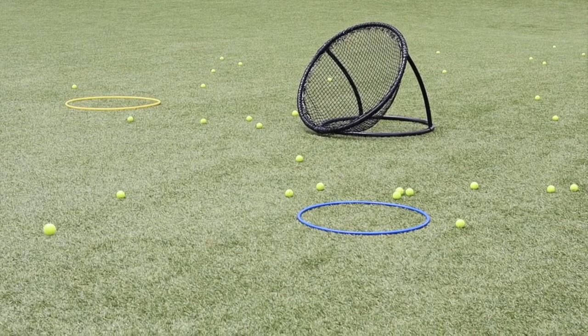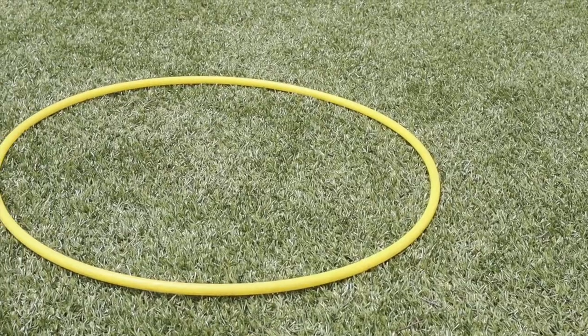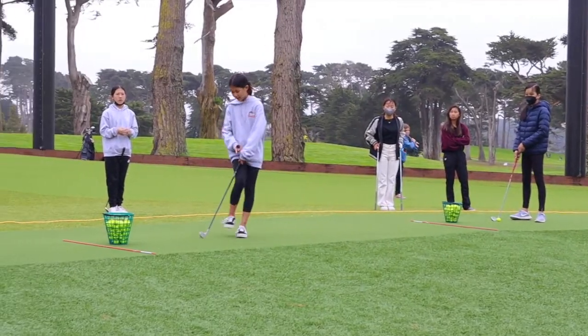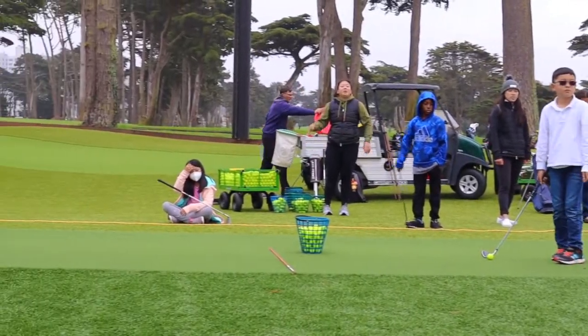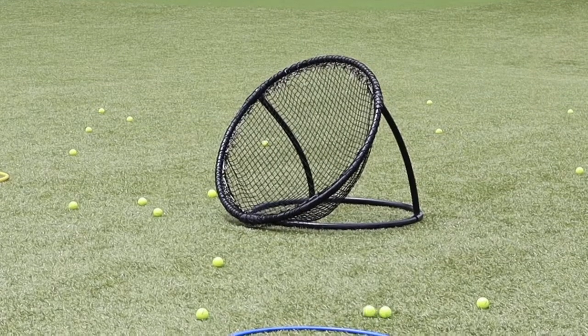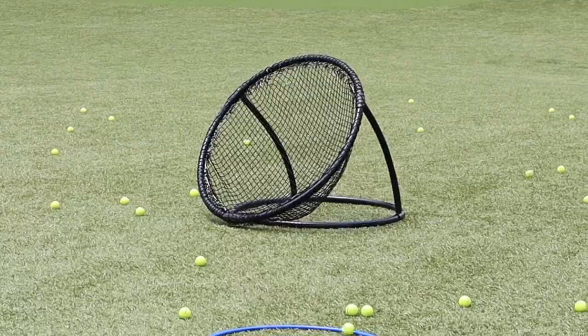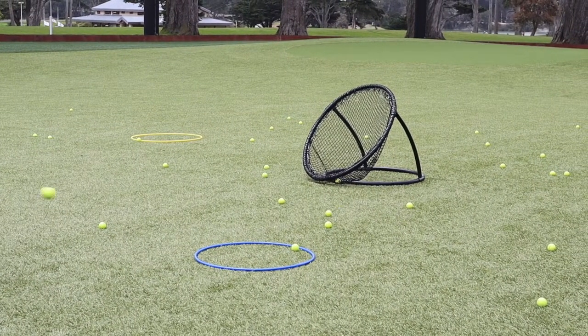The equipment and setup needed for the knockout game are nets, hula hoops, and stations where our participants will be hitting from. The nets are for eliminating a participant from the other team, and the hula hoops are to bring back one of your teammates that are eliminated.